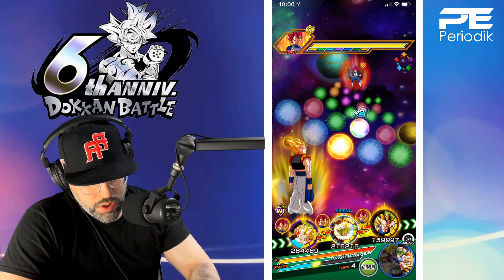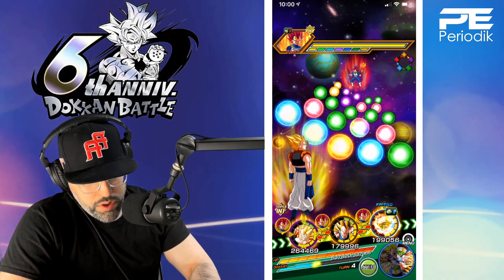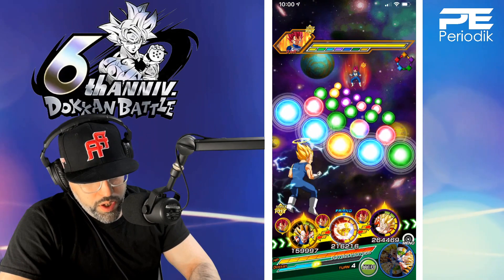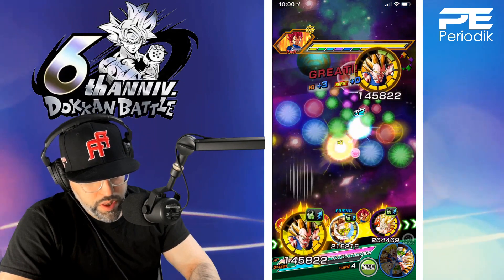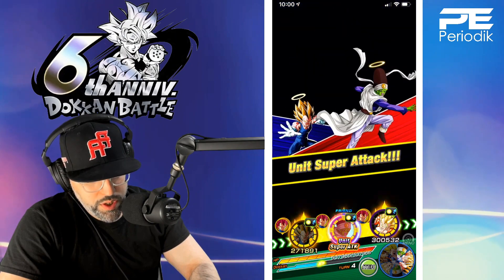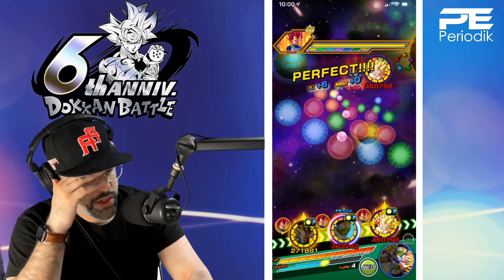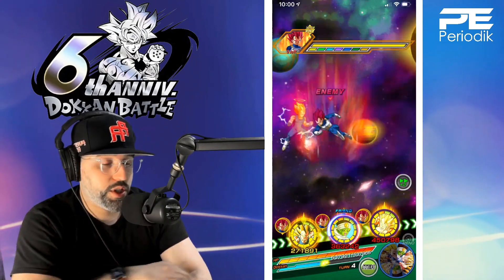This is going to be tricky because no one's really going to do well here. We'll grab this so he can do his own unit super attack, then grab that - no crits, but it is what it is. Vegeta's not going to be able to super attack unfortunately, but what can you do.